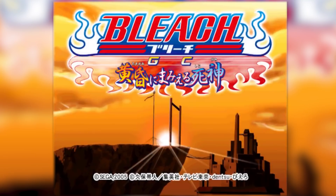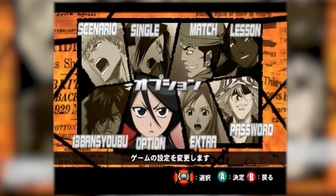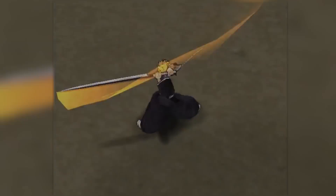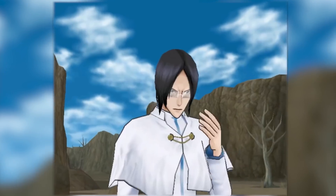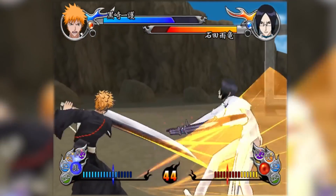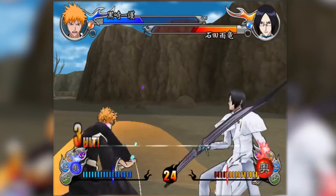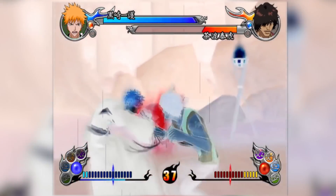The first Bleach game released on Nintendo home consoles has the title of Bleach Shinigami in the Twilight. It was released on the 8th of December 2005, and unfortunately it is a Japanese exclusive title, but I'll try my best to navigate through the game, as the menu and character names are thankfully in English. Bleach on the GameCube is mostly a weapons-based fighting game, and it features a very simplified control scheme. Every character has several combos they can utilise, as well as special and super attacks.